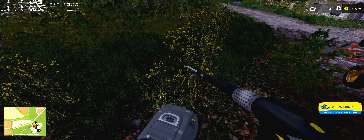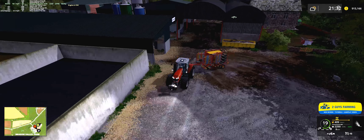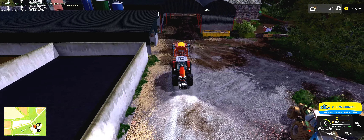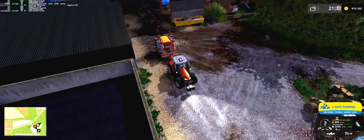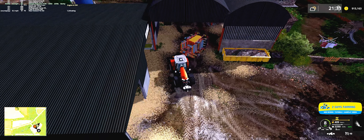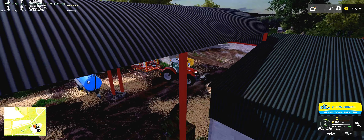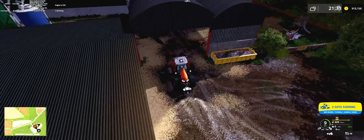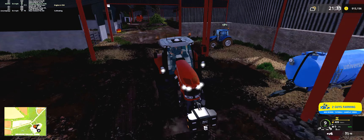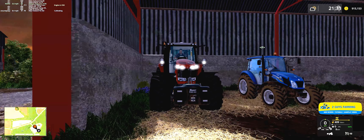Let's park this. That Massey looks good when it's clean. What do we — yeah, we'll put this right next to the — I think it should fit in here, shouldn't stick out. It doesn't — alright, good. And we'll put the Massey right next to the New Holland. Boy, that looks small.